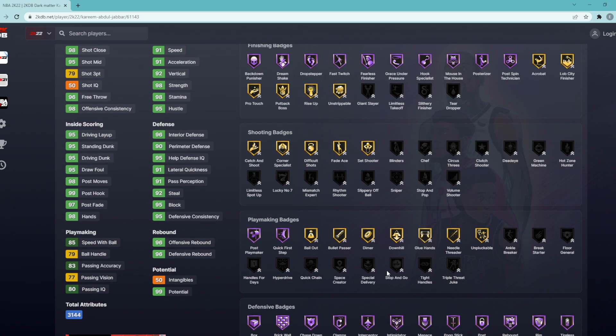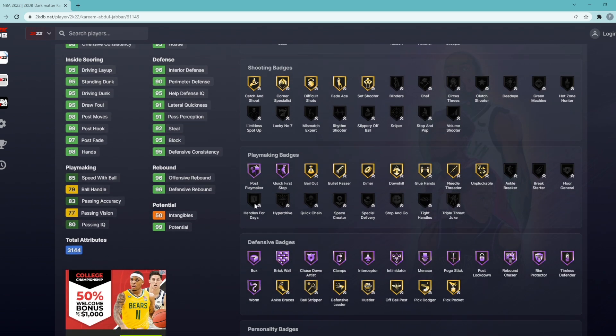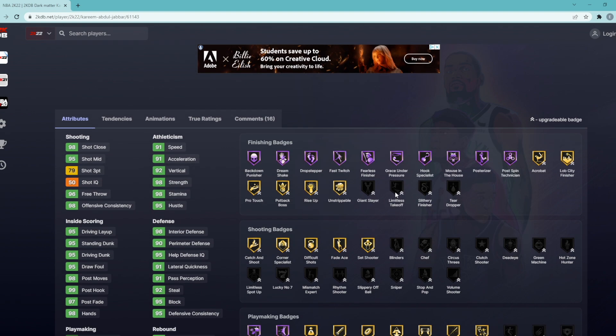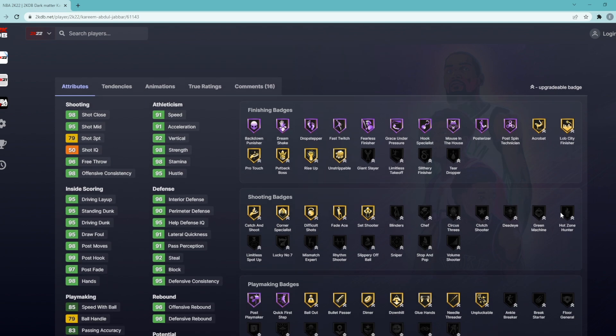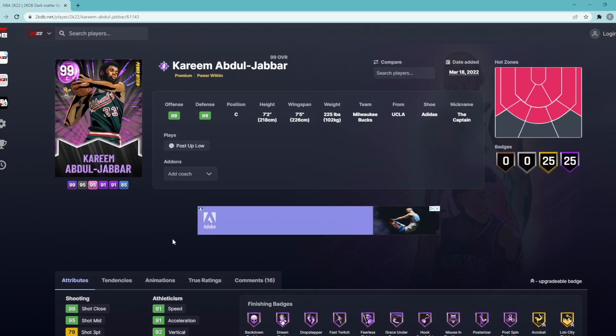So those are the six badges you for sure need to add: Blinders, Dead Eye, Green Machine, Limitless Spot Up, Sniper, and Handles for Days. For the seventh badge, looking at finishing, I'd recommend Limitless Takeoff. And for the eighth one, I'm going to go Slithery Finisher. So the full eight badges I would give Kareem are: Limitless Takeoff, Slithery Finisher, Blinders, Dead Eye, Green Machine, Sniper, Limitless Spot Up, and Handles for Days.